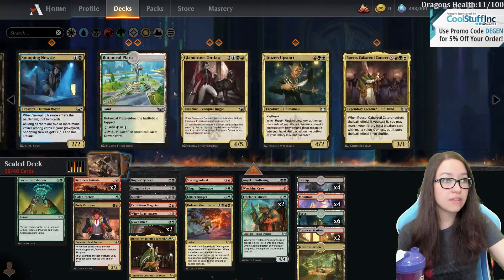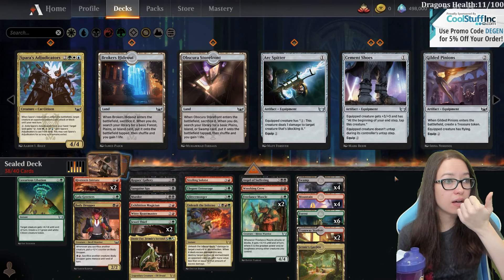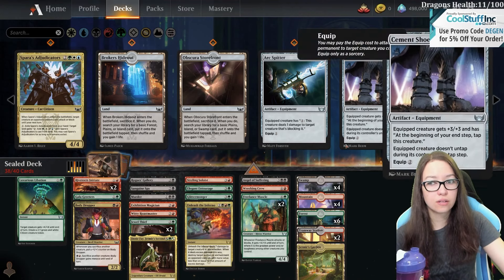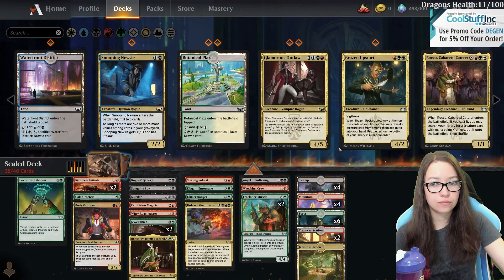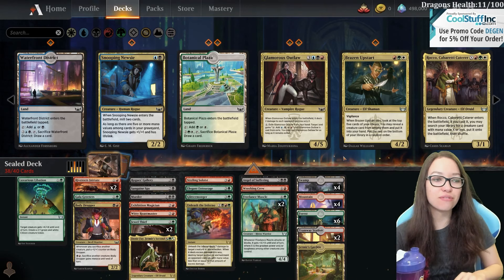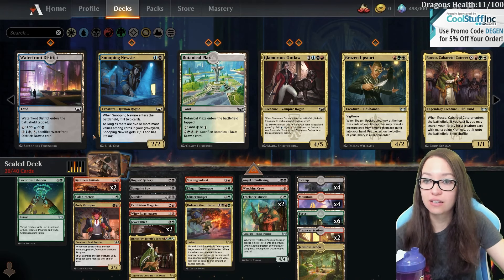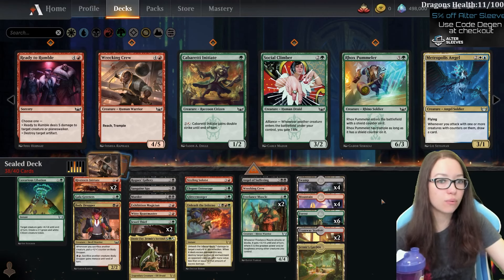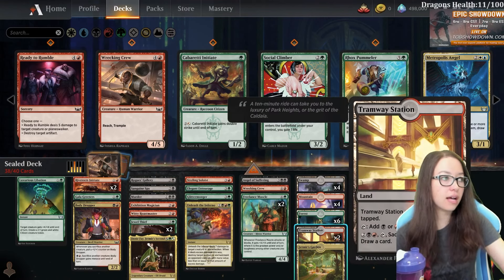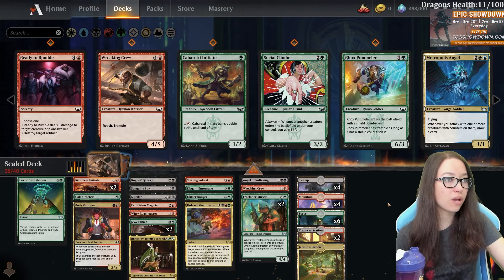Same thing goes for these tapped lands - we have Plains, Island, Swamp, Plains, Island, Forest - so those don't work actually. Would you add the Triumph just for Gruul cycling? Yeah, that's exactly what I was going for - you beat me to the punch on that. Our curve is reasonably low but we're still interested in just keeping it as is. Because we have cycling lands, I kind of consider this a cycling land - you can cycle it later which is nice.